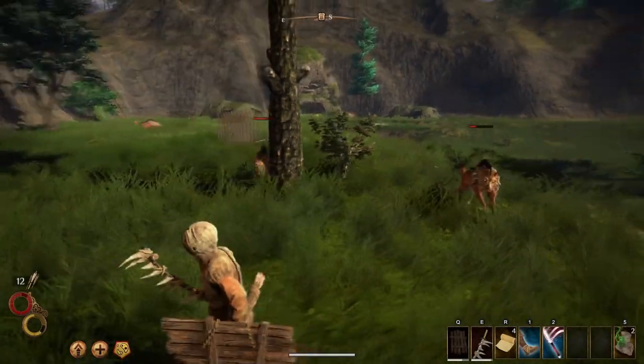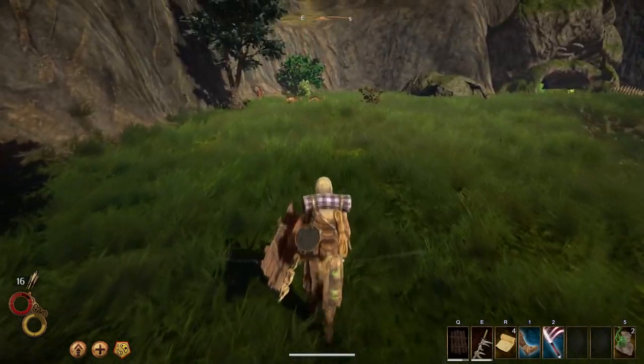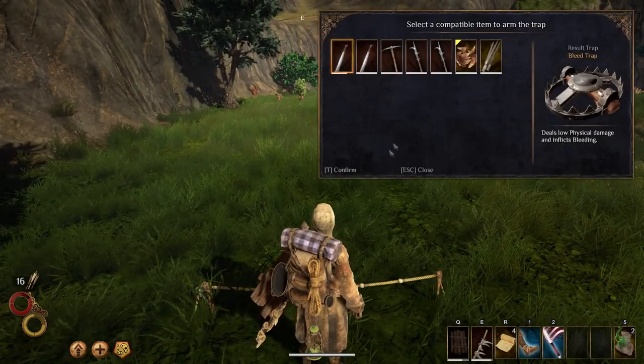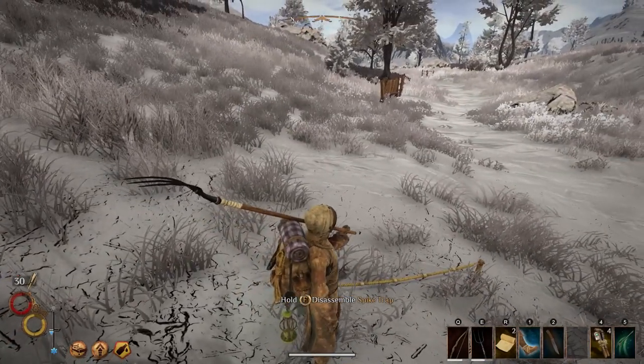If you're lucky enough to find tripwire traps, you can arm them with spikes and a variety of other pointy things. To deploy a trap, assign it to a quick slot, press the quick button, and deploy it in a place of your choosing with left-click. If you defeat an enemy without triggering your trap, you can dismantle it and get the components back for later use.